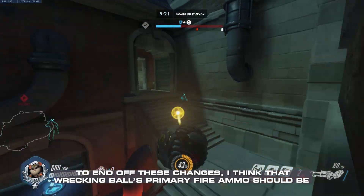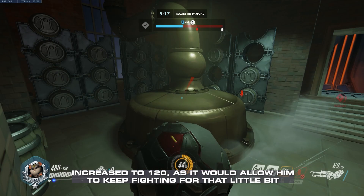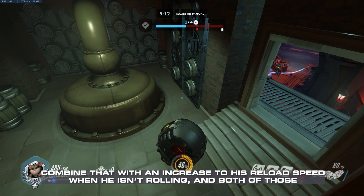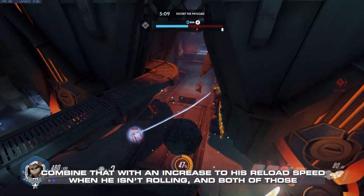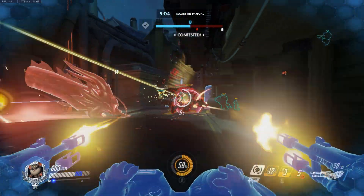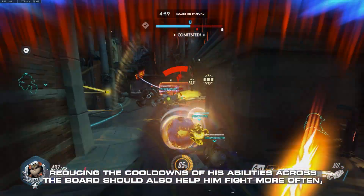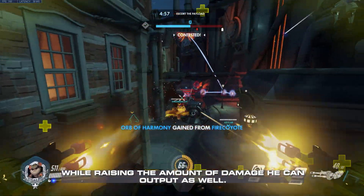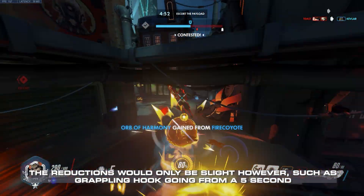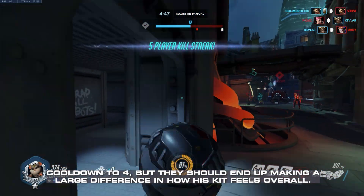To end off these changes, I think that Wrecking Ball's primary fire ammo should be increased to 120, as it would allow him to keep fighting for that little bit longer before having to reload. Combine that with an increase to his reload speed when he isn't rolling, and both of those changes should help him become a little bit more present in the front line of his team. Reducing the cooldowns of his abilities across the board should also help him fight more often, while raising the amount of damage he can output as well. The reductions would only be slight, however, such as grappling hook going from a 5-second cooldown to 4, but this should end up making a large difference in how his kit feels overall.